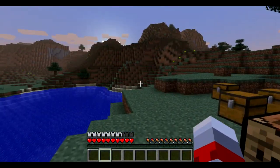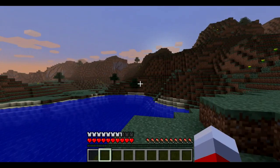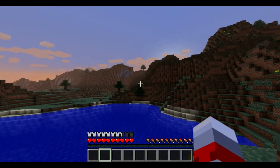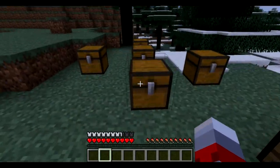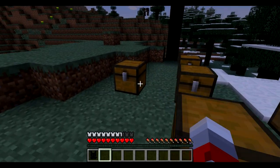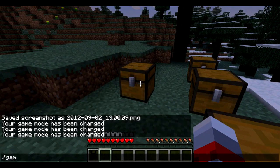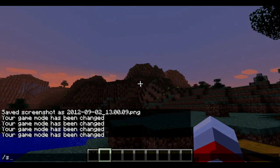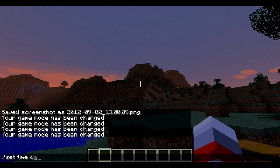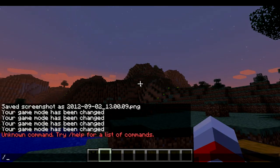Hey, what's going on guys, this is us here, and today I'm doing a mod spotlight of the Batman mod for Minecraft 1.3.2. Basically all this mod does is add a few things in the game, like Batman's whole armor suit with a cape — and the cape comes with a chest piece. It also comes with a grappling hook that you can use to pull yourself up.